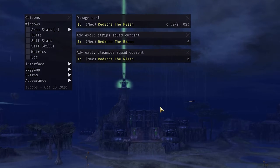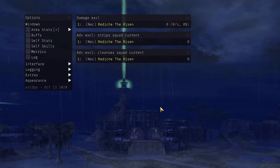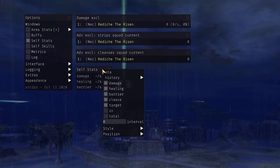We now want to enable self-stats, which is a window that will allow you to show your outgoing DPS, healing, and barrier. The reason we want this is because you can't accurately track barriers and healing across ArcDPS to compare to other people, but you can at least track your own to get an idea of how you are performing. Open the options window with Shift-Alt-T and check on self-stats. If you do not apply barriers, you can choose to hide it by right-clicking the top bar of the self-stats window and removing the checkmark next to barrier.